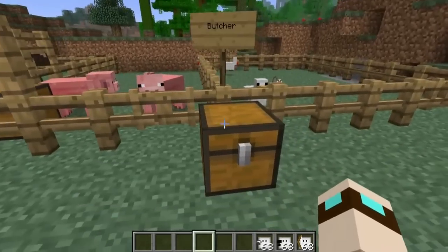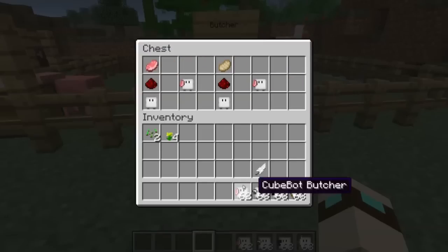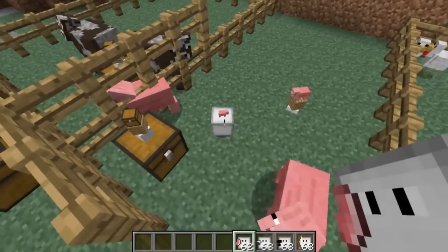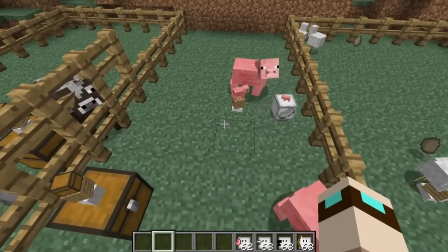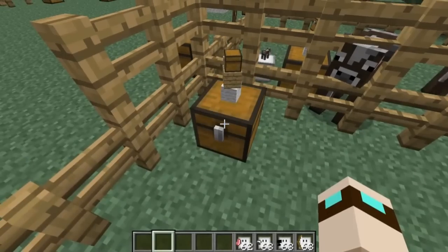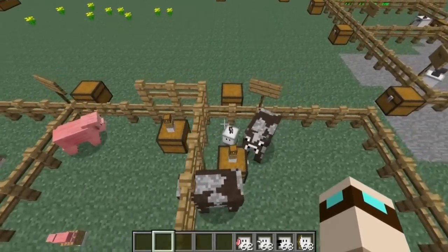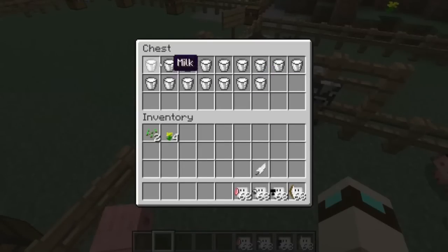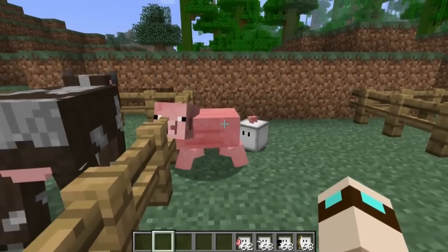The next bot is a butcher. There are two crafting recipes — you can use either a cooked or raw pork chop, and that still gives you a butcher cube bot. If we put him inside this area with the pigs, since we have the pig marker, he is going to butcher the pigs around that marker. And when I say butcher, it doesn't mean kill — he is slowly slicing the ham off these pigs, so the pigs will not die. Look how much milk we have too — the milker was placing it in the nearby chest.